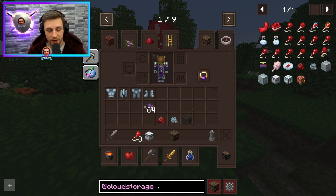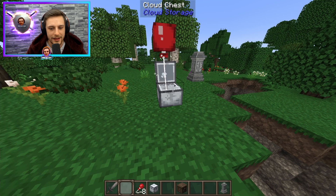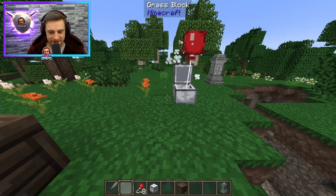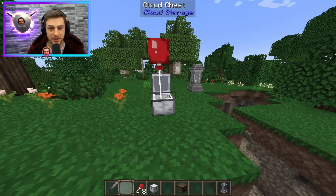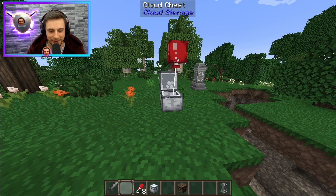That's what the mod's called. If you want to check out the items from Cloud Storage, you can type in 'Cloud Storage' into your JEI and it will show you all the associated items. This is an interesting storage system, and the way that it works and the way that you have to set it up is a little bit confusing, so hopefully we can clear that up for you today.